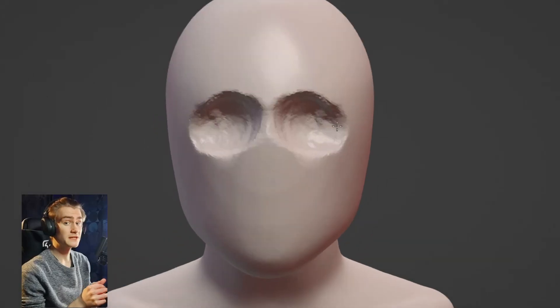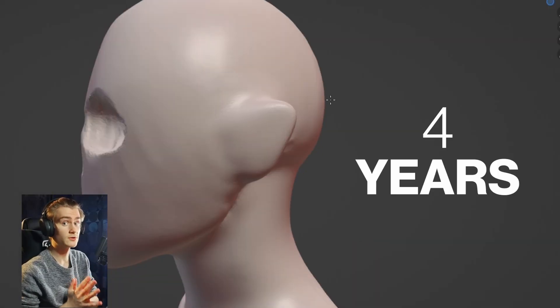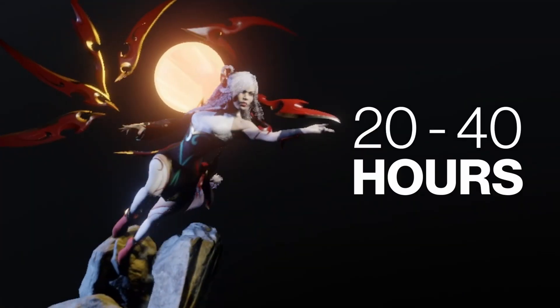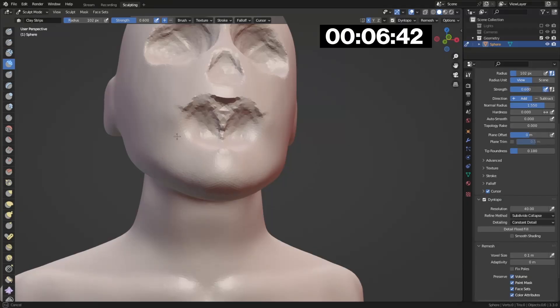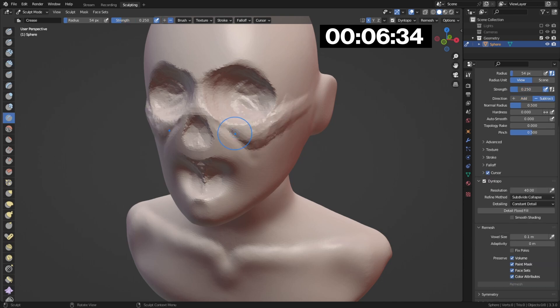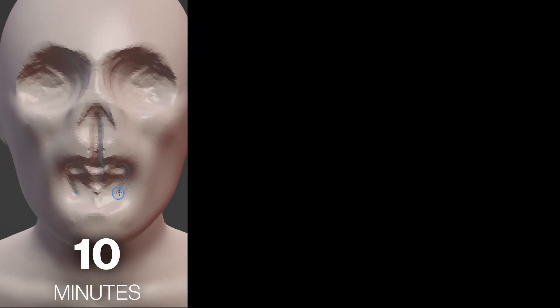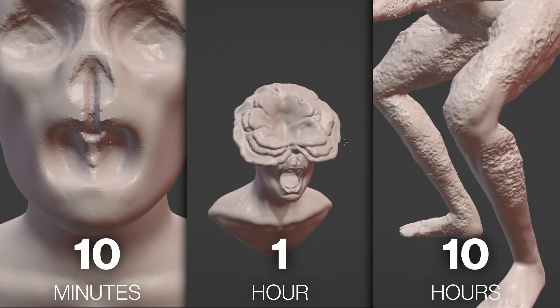Can you sculpt a clicker from The Last of Us in 10 minutes? Well, I guess you're about to find out. I've been sculpting in Blender for the last 4 years, but creating a good-looking character usually takes me around 20 to 40 hours. So for this challenge I'll have to use all the tips and tricks I know to speed up my character creation workflow and create something acceptable in 10 minutes, 1 hour, and 10 hours.